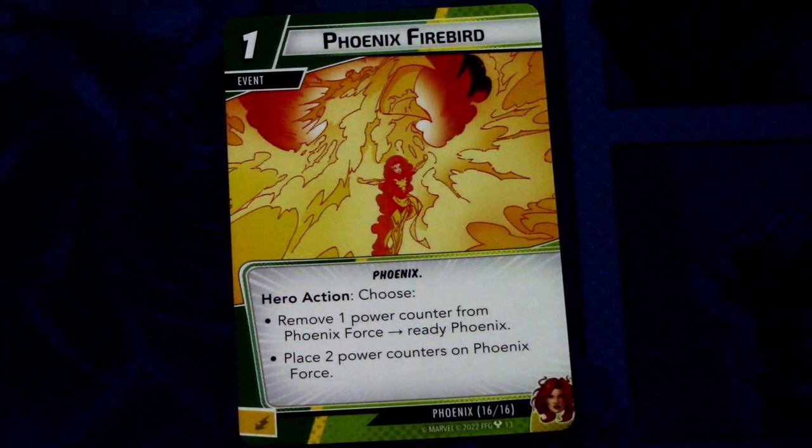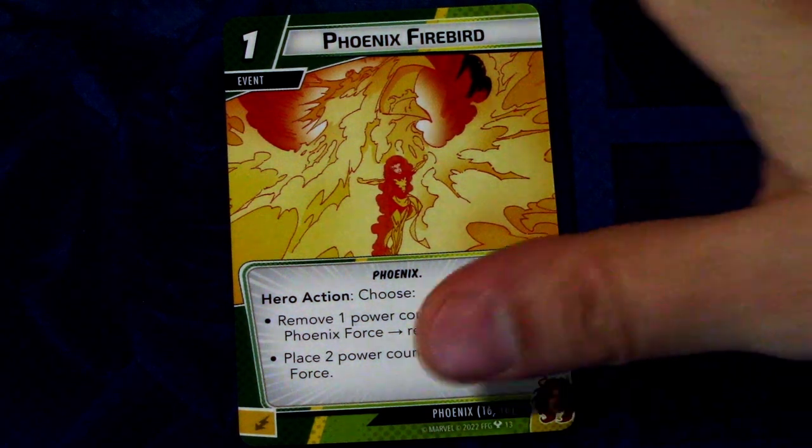Next up we have Phoenix Firebird — 2 copies, the last signature cards for Phoenix. It's a 1-cost event with the Phoenix trait. Hero action: choose either remove 1 power counter from Phoenix Force and ready Phoenix, or place 2 power counters on Phoenix Force. Again, it's all about managing the Phoenix Force card. Nearly all of Phoenix's signature set focuses around the Phoenix Force, which is really interesting.